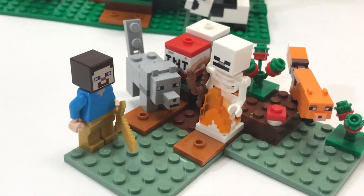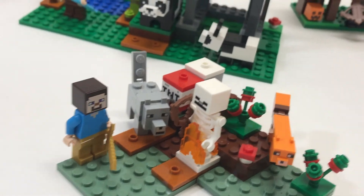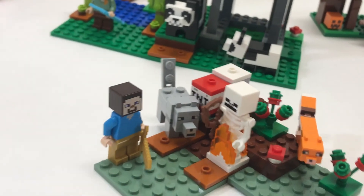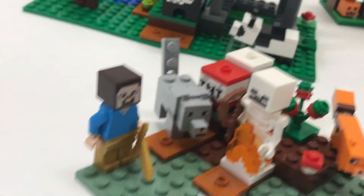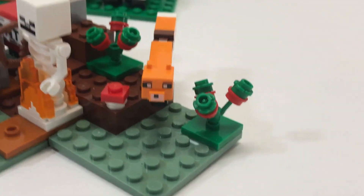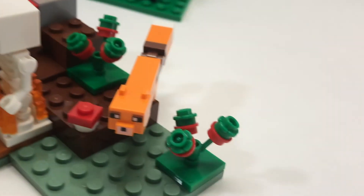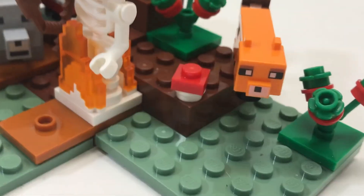The first set is the Taiga Adventure. This set retails for ten dollars in the U.S. It's pretty small, comes with three mobs and one minifigure, and has a small action feature. It also has a really sucky fox — I hate this thing and I wish they would fix it. They included a perfectly fine model right on the box — a normal fox — so you get what I mean.